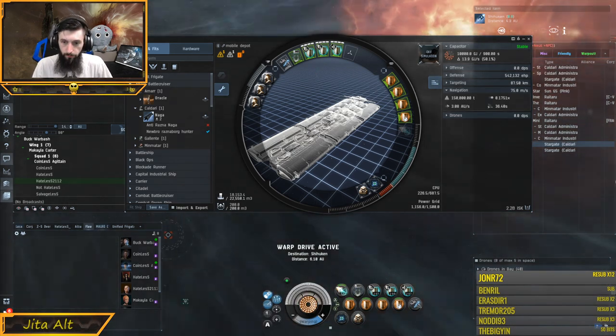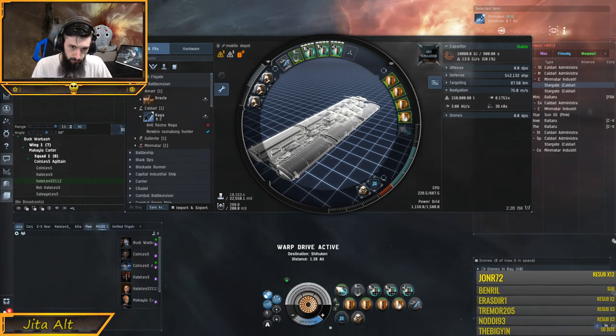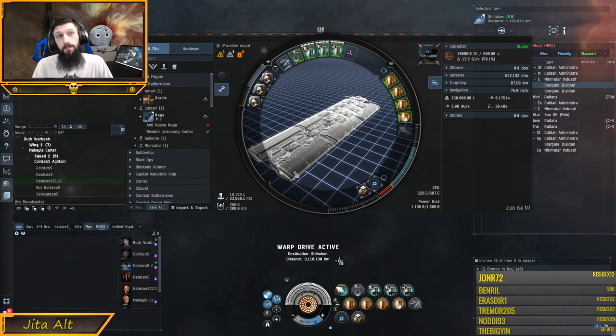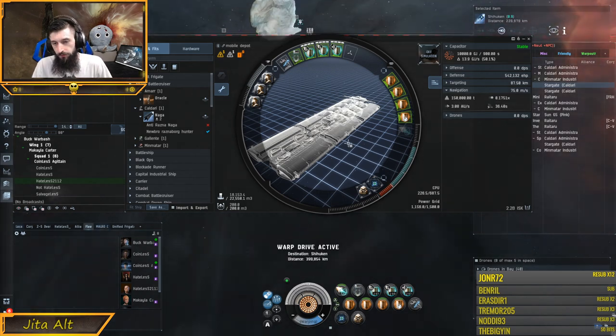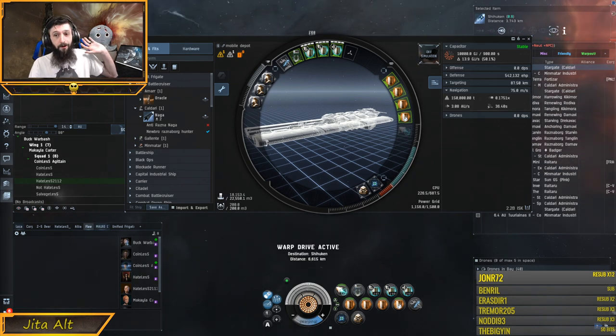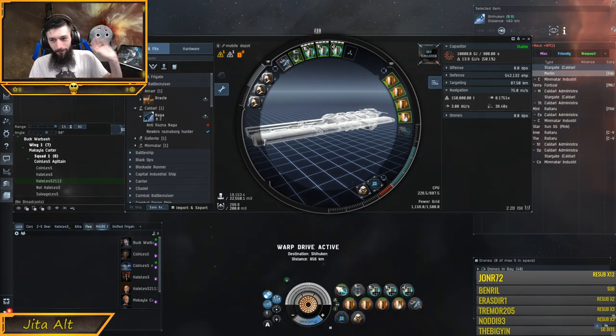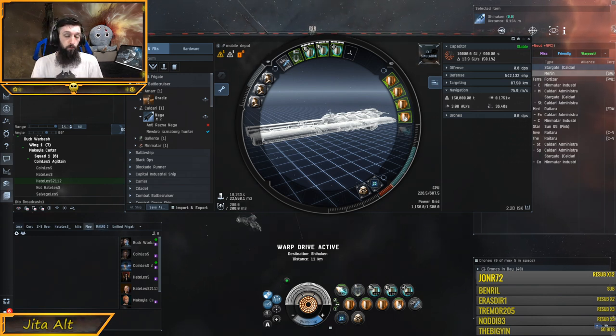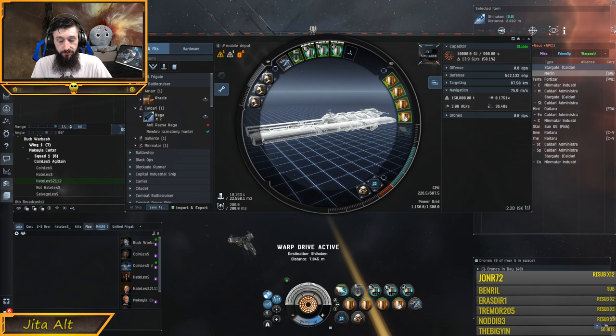Then you accelerate and go into warp, and you end up getting to your destination. Once you've initiated warp, you're almost guaranteed to land where you told your ship to land. There are a couple of exceptions — bubbles, which will be another guide. But for high sec and navigating from the average gate to gate, initiating warp is mainly going to be the discussion of this video.